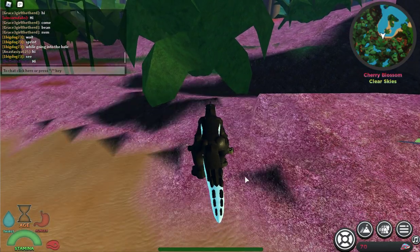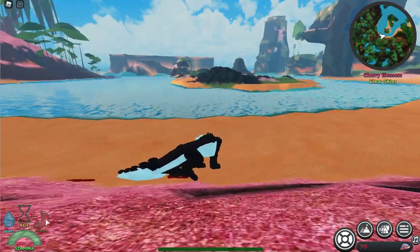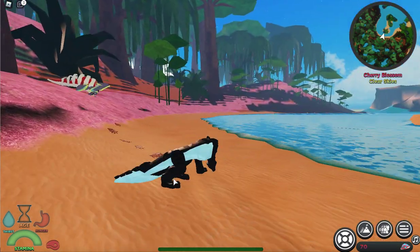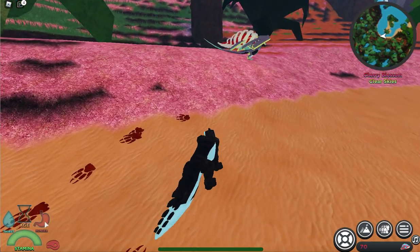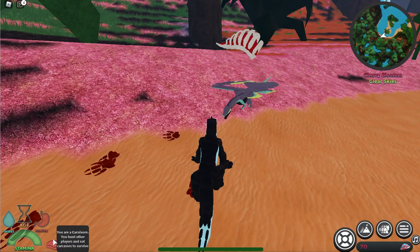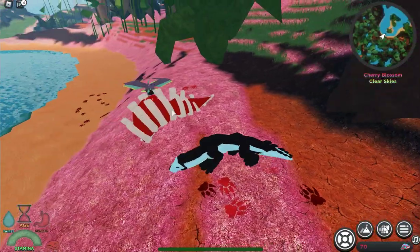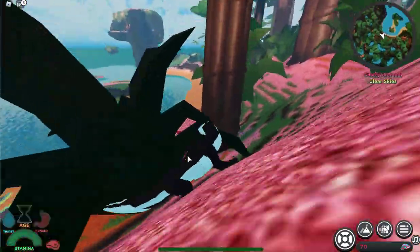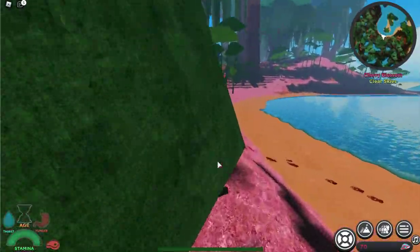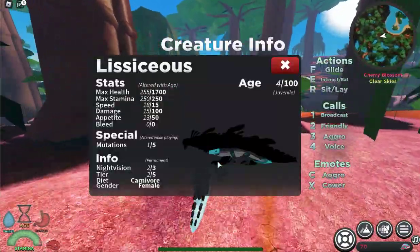Basically how you play this game is you eat food, you drink water, and you survive. You can also talk to people. Down here it tells you what you eat — it says 'I am a carnivore, you hunt other players and eat carcasses to survive.' This is a carcass — you can find them by walking around the map or by killing something, but you're weak right now.